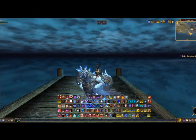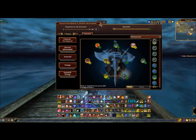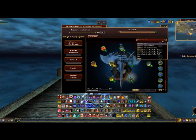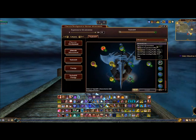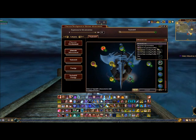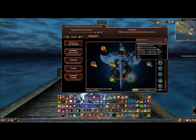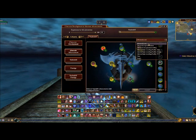Now let's look at those trade skill AA specs. Hit your alternate advancement button — normally you land on the character development page, but go down to the trade skill button. In the upper right corner you'll see all your different AA specs. I have my basic AA spec, plus one for experimentation and one for mass production. You can only put so many points in so many things, and there's a lot of useful stuff for trade skilling, so having multiple setups is important.